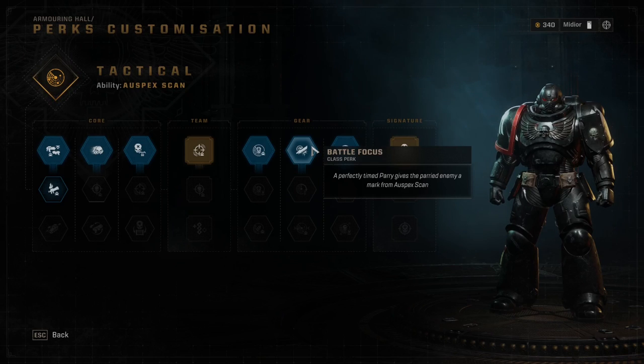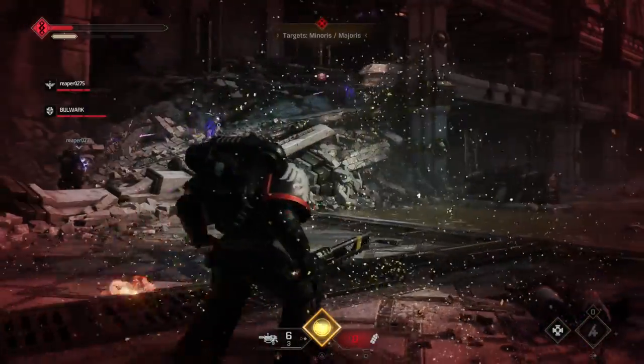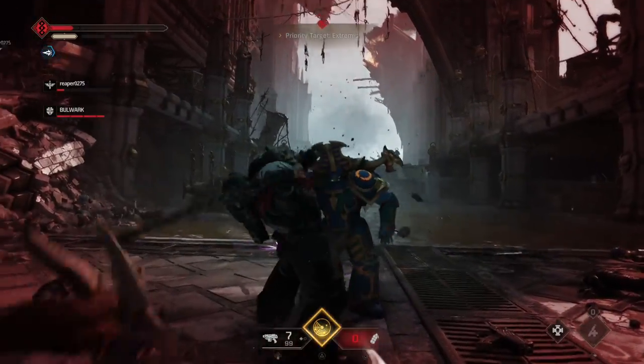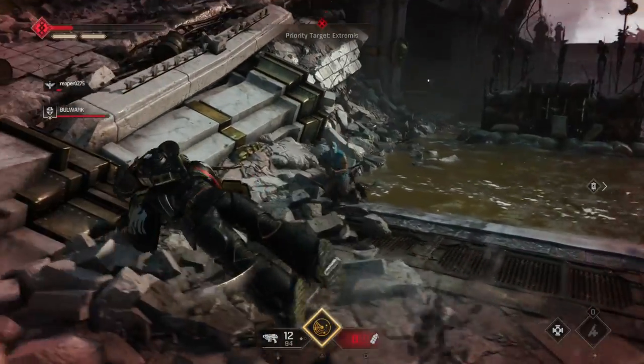Other noteworthy early perks: Battle Focus will mark a perfectly parried enemy with Auspex Scan. Also, Final Shot will cause an equipped ranged weapon to reload automatically after a finisher. The class is solid, but the reason it's so low on my list is because it's so basic that it's boring to play. However, if someone is having fun with this one, I say more power to them — I wouldn't be mad if it's on the squad, just wouldn't be me playing it.